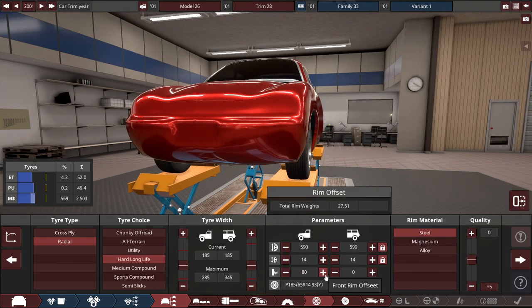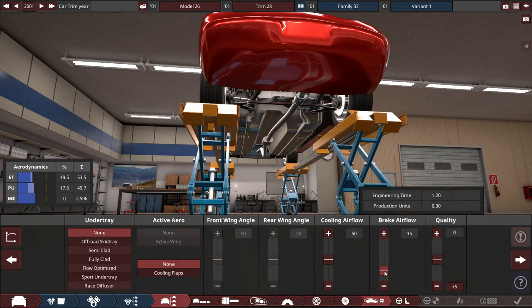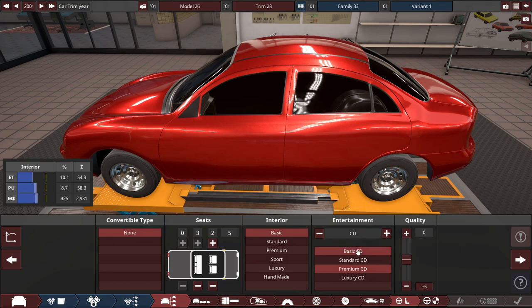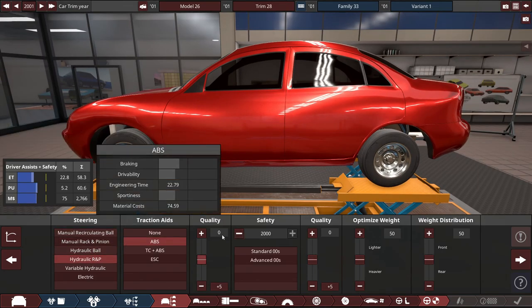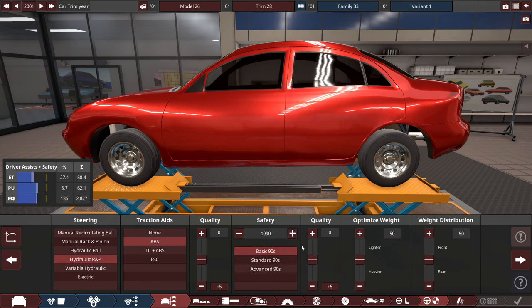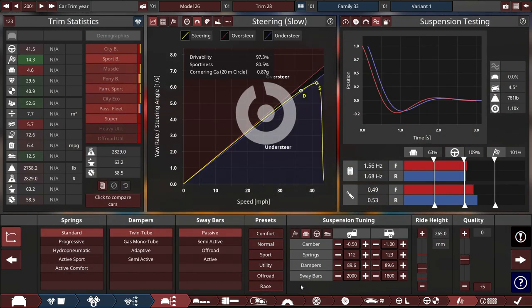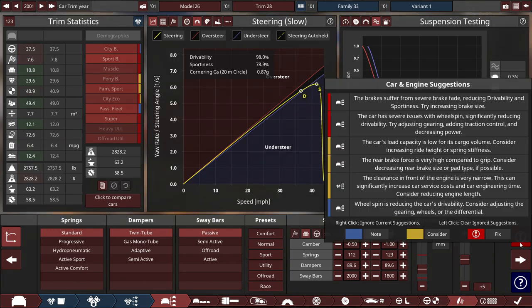Let me fix the rim offset — all right, much better. For aerodynamics, no under-tray needed. For brake airflow, let's do 15 to cool them down a bit. For the interior, let's choose the basic interior with a basic CD player — this is the base model car after all. For steering, regular hydraulic rack-and-pinion with ABS brakes only and basic 1990s safety standards. And lastly the suspension — also basic: standard springs, 22mm dampers with passive sway bars. Starting with a normal preset, we're doing fine in terms of handling at slow speeds and drivability, but not so much on the sportiness factor.